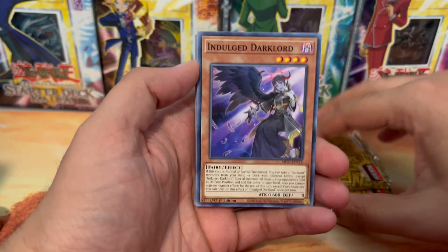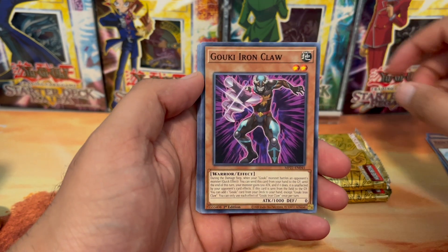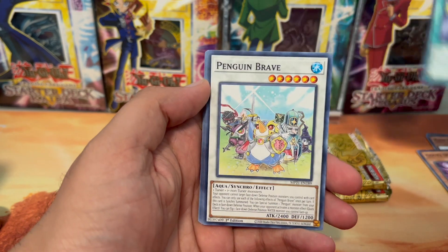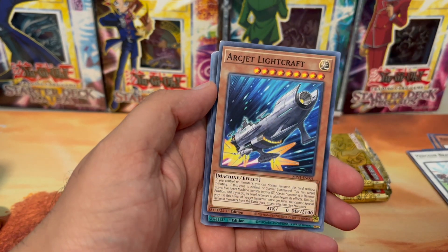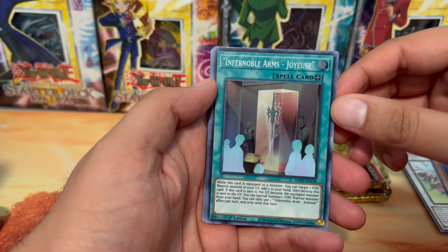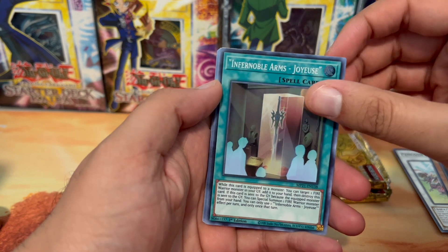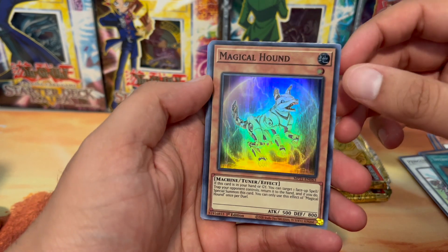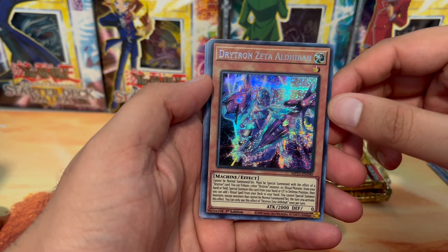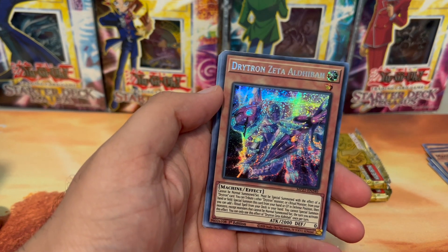Let's see what we can pull today. We got Indulged Darklord Rcinbozu, Gouki Iron Claw, Torpedo Takedown, Penguin Brave, Arcjet Lightcraft, Infernal Arms, Joys, Magical Hound, and the prismatic secret rare Drytron Zeta Aldebaran, which I think is going for...